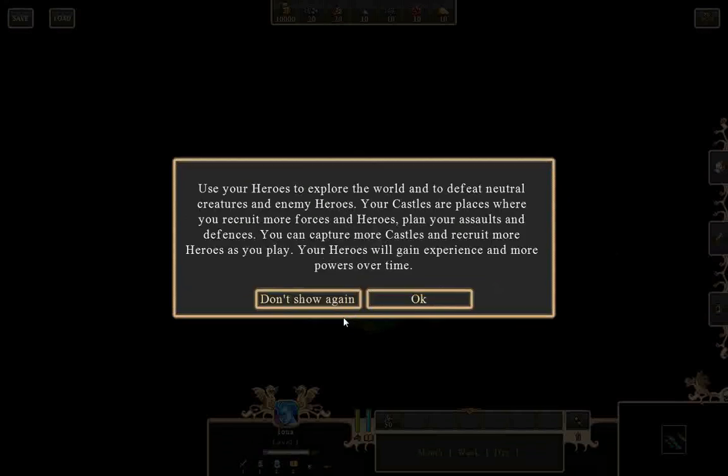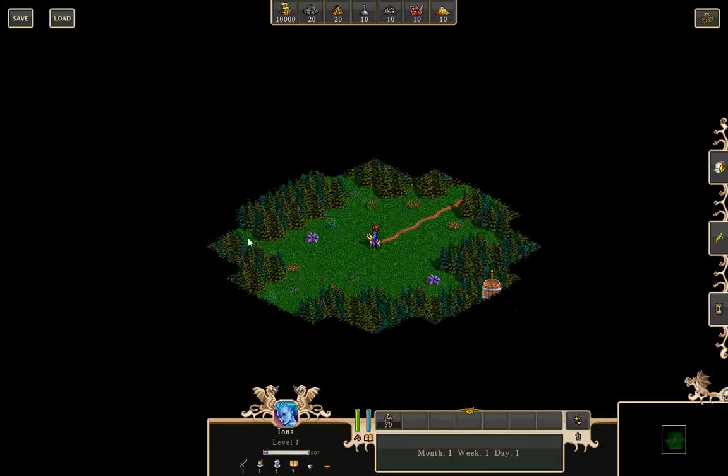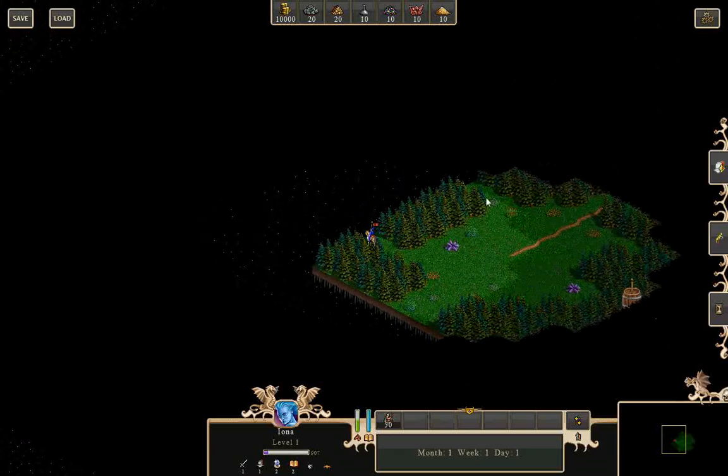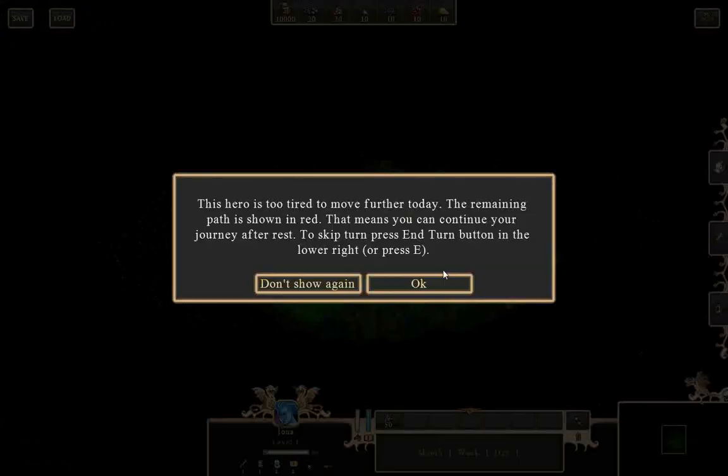Here's your hero to explore. Your castles are places where you can recruit forces. Heroes gain experience and powers over time. Let me get rid of those messages and just make sure I'm not missing out on anything over here.